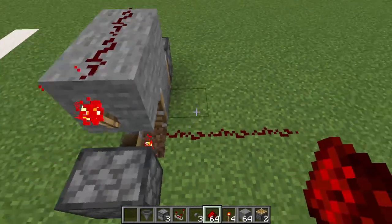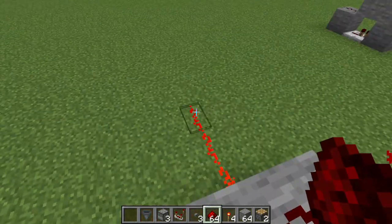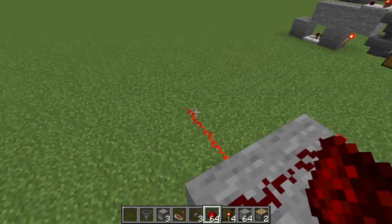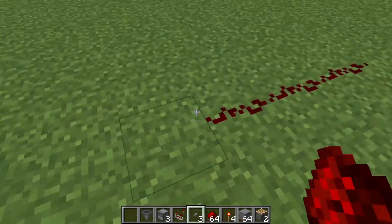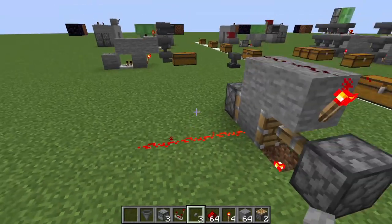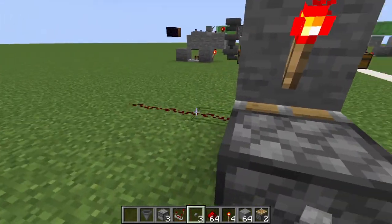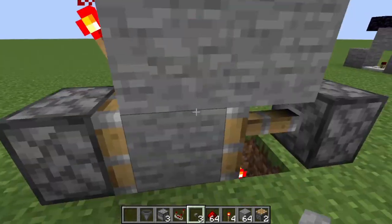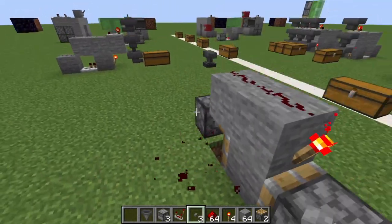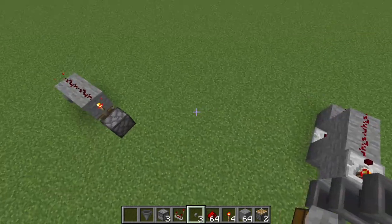So let's say you have redstone going off in this direction. You press this button — now it is on, and it won't turn off. Like, if you had a regular button it would turn on and then turn off. This keeps it on, and then when you click it again, it keeps it off. This is super useful if you wanted to, let's say, have a button on doors like this door over here.